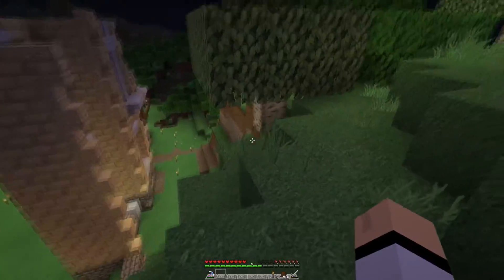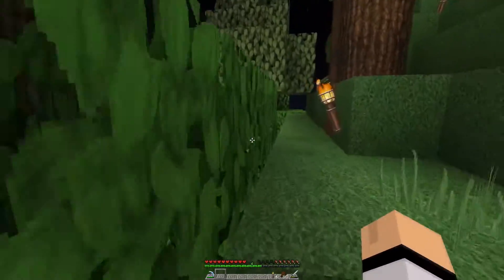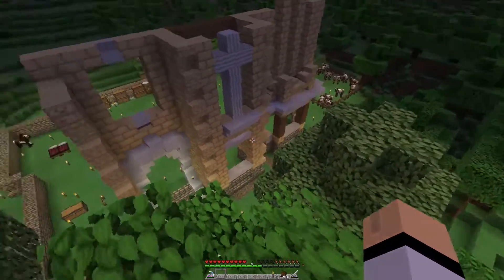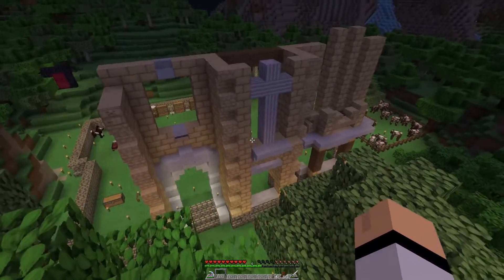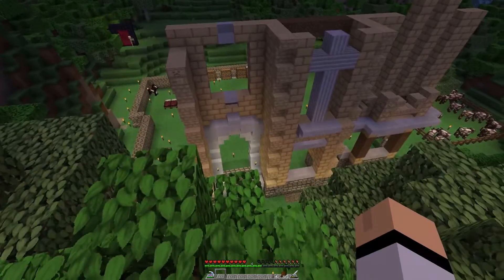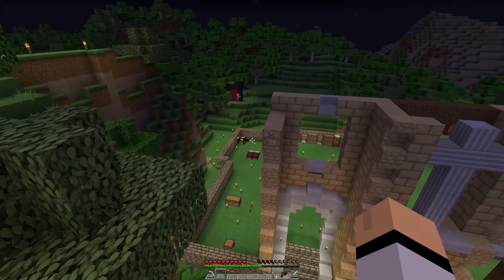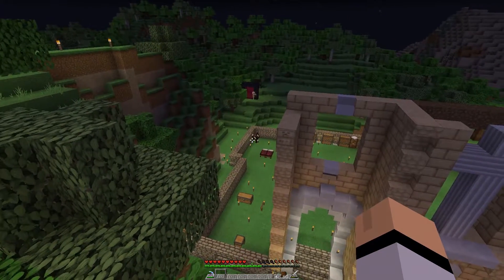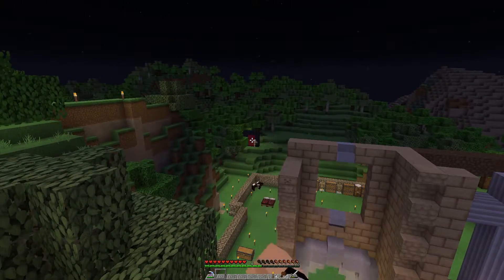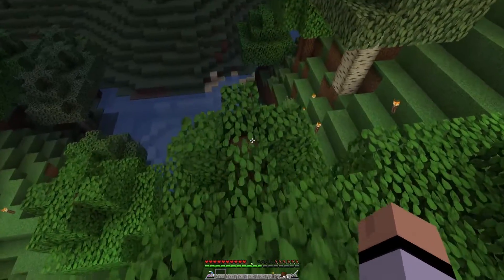Over here is Tapkin's place - he's started to build this massive home. I'll get a better vantage point so you can see the design he's going with. It looks really nice so far, it's going to be a really big house as well. He's got a horse and a pet skeleton over there, so he's been busy.